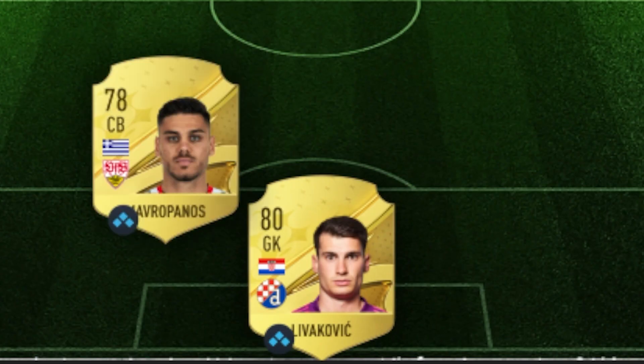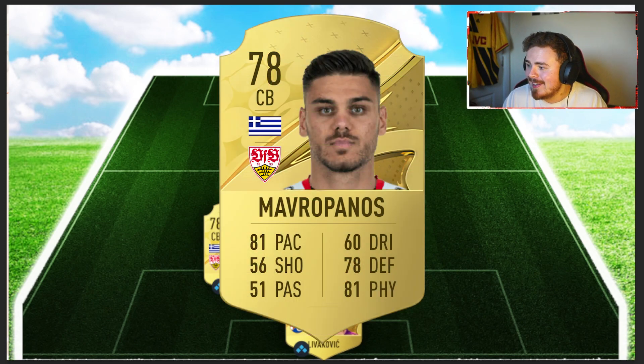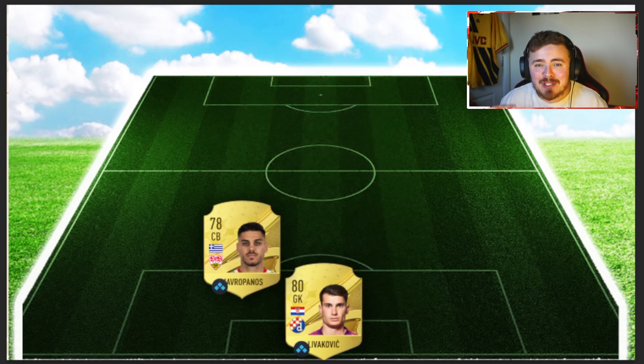The centre-backs — we are starting off with Mavra Parnas, the Greek man, ex-Arsenal boy. I saw him last year for Stuttgart on loan with an option to buy. He gets that move fully and permanently, and he's got a fantastic card — 80-plus pace, fantastic physicals and defending stats. It's a great Bundesliga centre-back option. He may sneak under the radar, especially since the main favourites are Upamecano, LaCroix etc. Being Greek, he's a little bit harder to link chemically, but he is very important for our chem in this team.